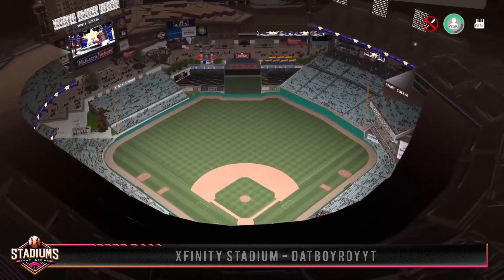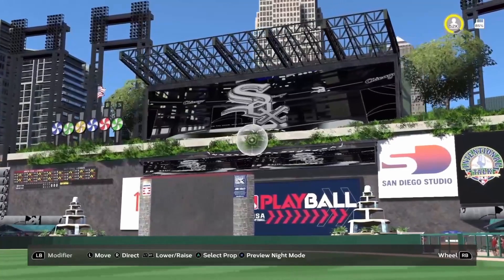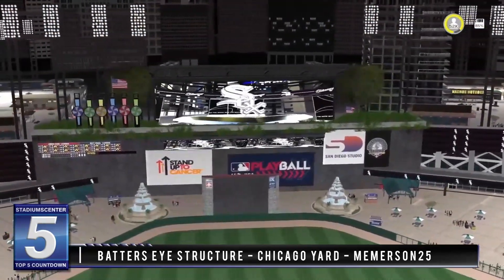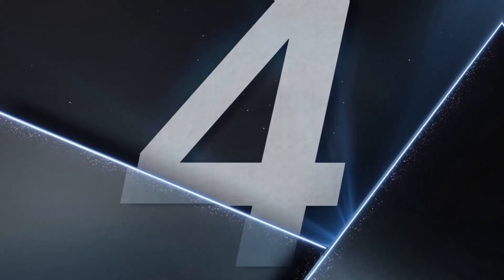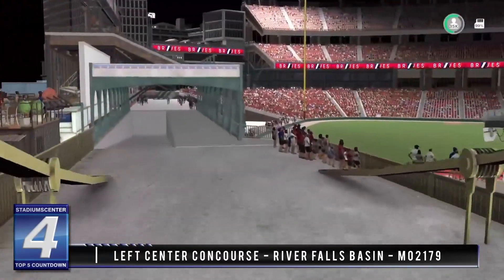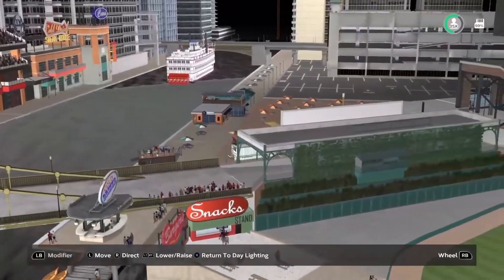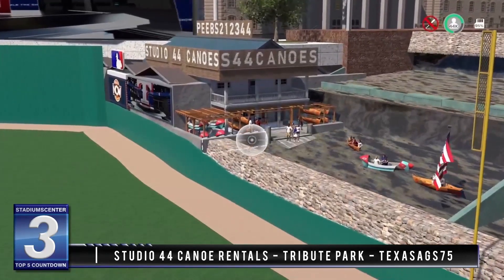Now let's wrap up Stadiums That Inspire with the top five features from this episode. Starting off at number five is the batter's eye from Chicago Yard by Meemerson 25 — it's right on theme with the White Sox and I love the overgrown look with the bushes. It's definitely an awesome backdrop during gameplay and home run derbies. Next at number four is the outfield concourse from River Falls Basin by Mo 2179 — with everything from waterfalls and bridges over the river to enter the stadium, he shows us that he can blend props to make some pretty awesome features. In the middle spot, how can you not appreciate a canoe rental shop in a major league stadium? This one is dedicated to Phil at Studio 44.